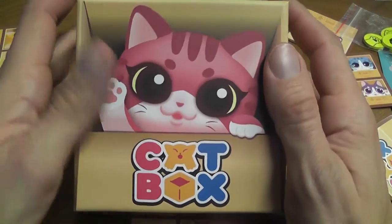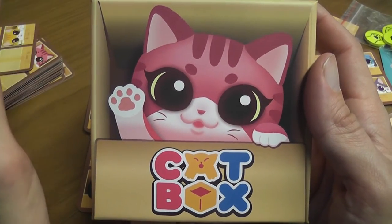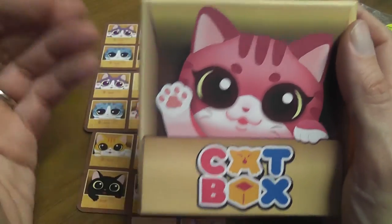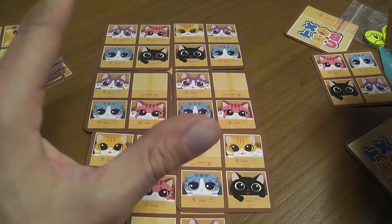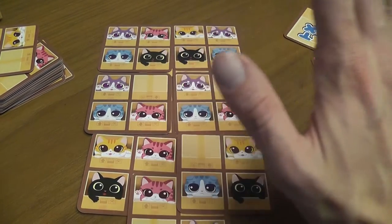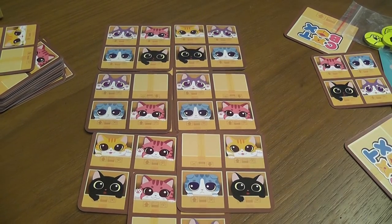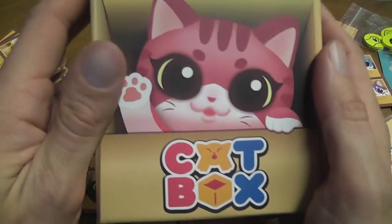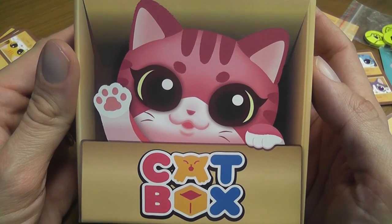Cat Box is a small filler that children can play because of the low complexity and will love because of the cute cards. I can definitely see myself playing it with adults too. As a filler it gets me thinking, gives me enough challenge without overwhelming me, and it's incredibly interactive — you play other people's cards, cover their cats, threaten them. It's very interactive, dynamic, and organic; it doesn't overstay its welcome. A lot of good things in this game that definitely surprised me pleasantly. Cat Box is a simple abstract filler that I would definitely recommend.